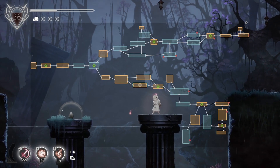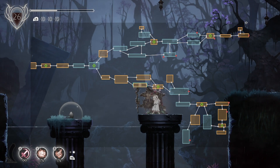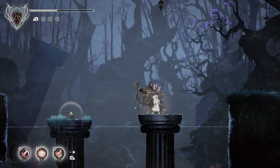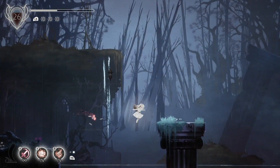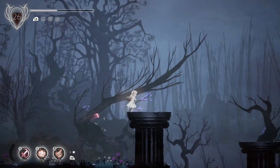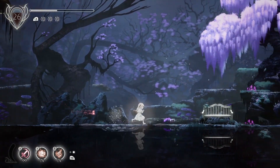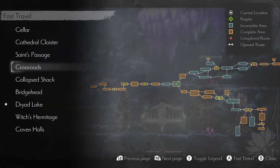Looking at our map, there's not really anything to do that we haven't tried to do to the right of us. So I think we should go back to the respite and teleport somewhere else to look for things. I would teleport to the crossroads first — or maybe where we got Gerard. The crossroads would have two blue rooms right there. I'm going to check those out, and then go back to where we found Gerard and see where we can go from there.